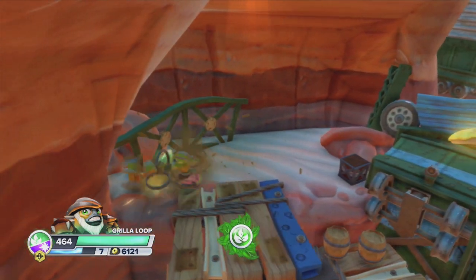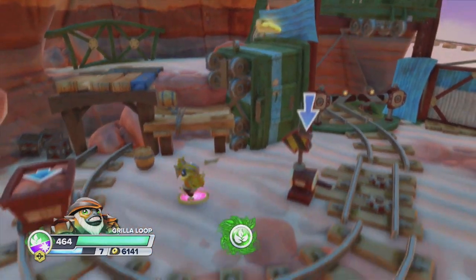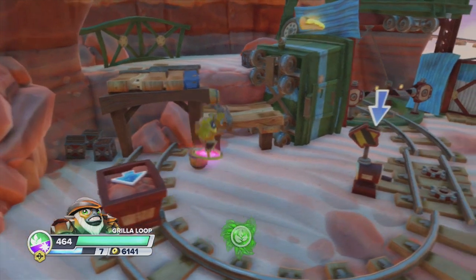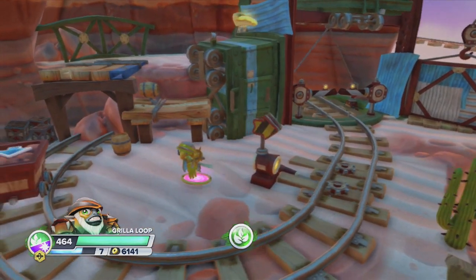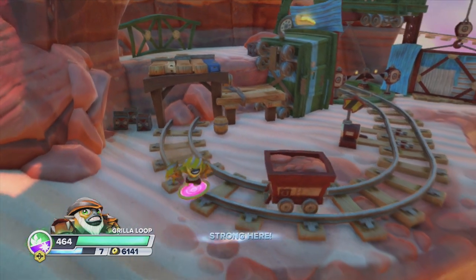Nothing from those barrels — that was a waste of an attack. So now we're gonna have to change the train track path so that way we can get it in line with the mine cart, so it actually does its job and goes in that little pit.